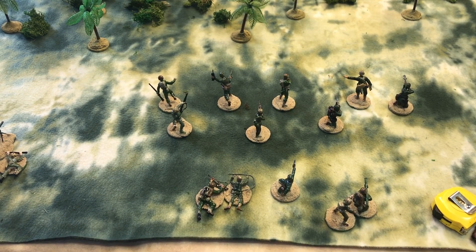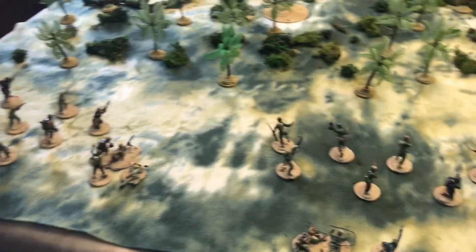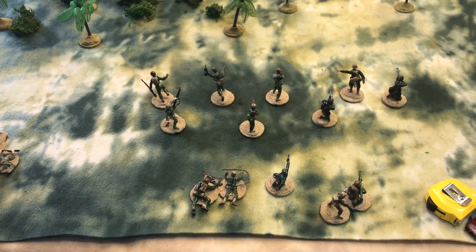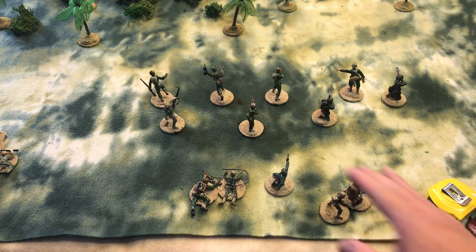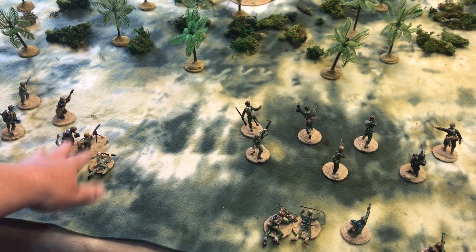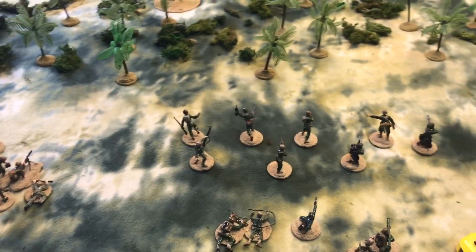We have 54mm figures, mostly painted by Jim Shaw. What we have here is two squads of six riflemen — one squad of six riflemen, another squad of six riflemen — a BAR man, a lieutenant, two sergeants with some machine guns, a flamethrower, a bazooka team, and over here on the left we have our machine gun team. So we have several elements of Marines.